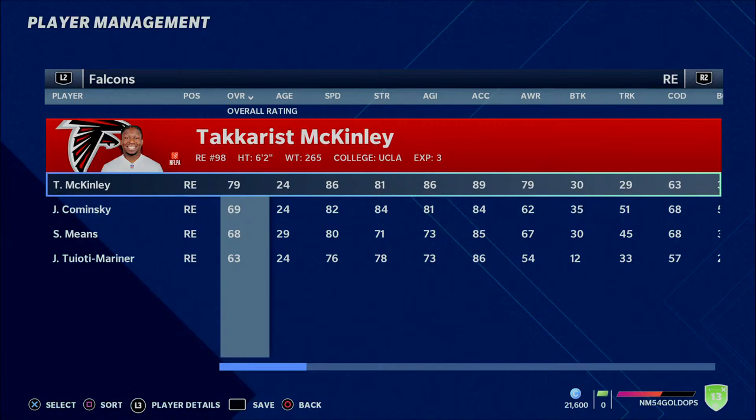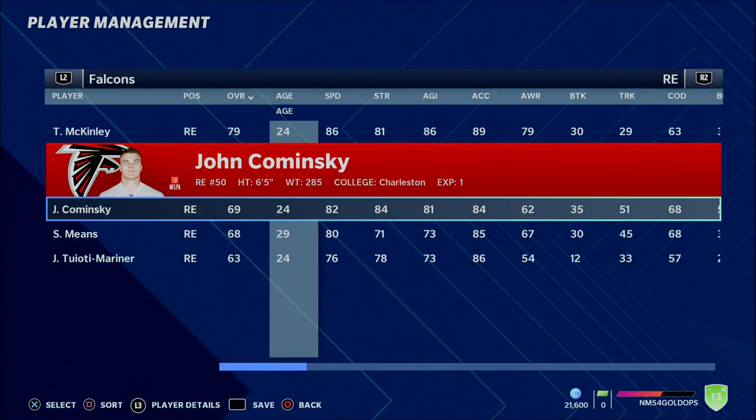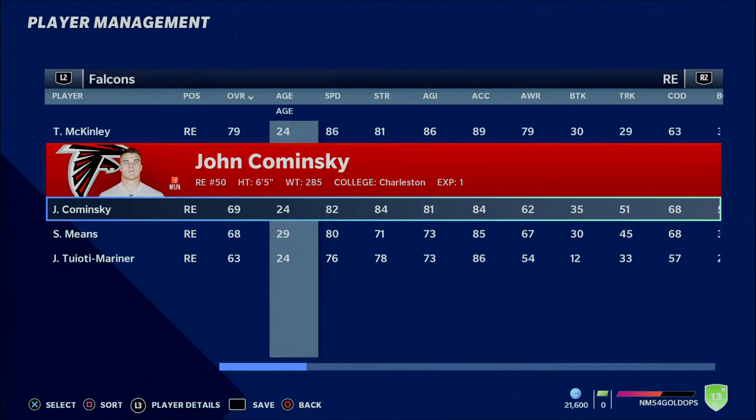Aside from him, we're also going to talk about John Kaminsky. Let's say the Falcons keep Tack McKinley and keep Davidson or Dante Fowler — you might be able to get Kaminsky off of them. He's a lower overall at 69 overall, but he still kind of has those attributes you look for in a 4-3 defensive end. He's probably the most available guy off of any of those players on that team.